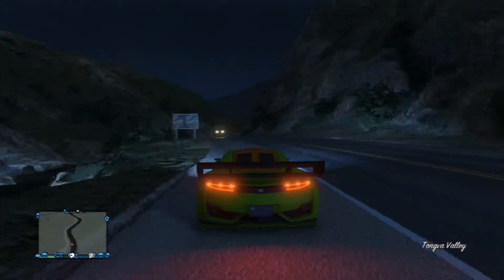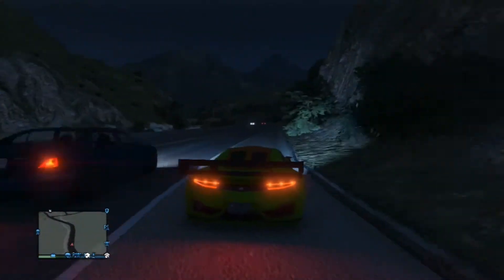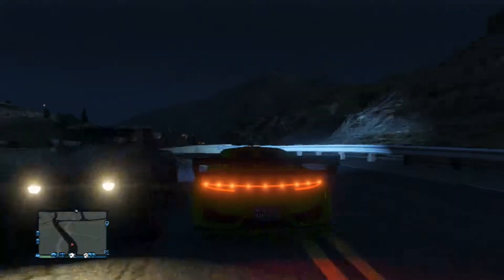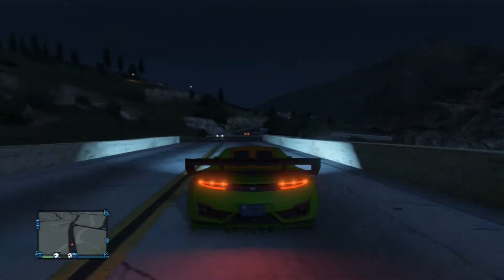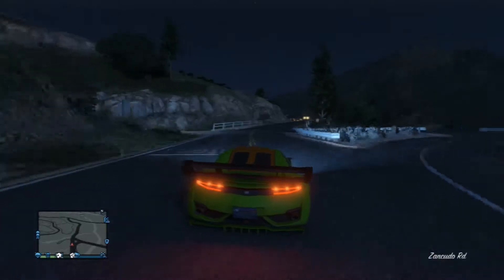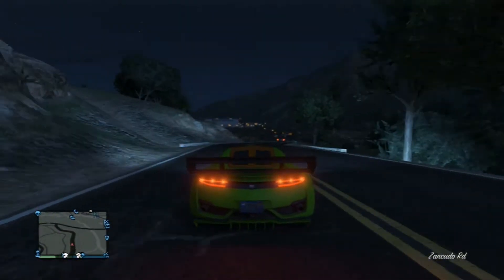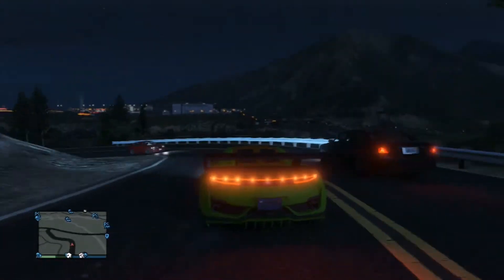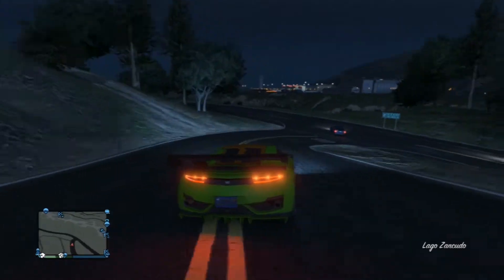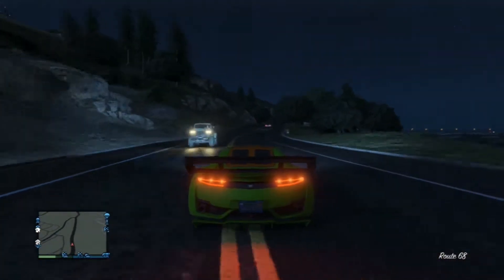Taking the number 5 spot is the Dinka Jester. I really don't know which car this represents in real life. I know however that it has a top speed of 180 miles per hour. There are plenty of modifications for this car including ridiculously large spoilers, side skirts, splitters and a whole host of other modifications to make this car truly your personal vehicle. This car is also brilliant for racing thanks to the fact that it corners very flat and has plenty of grip.